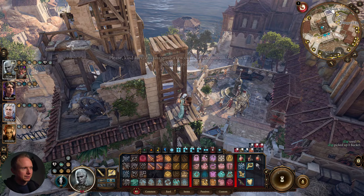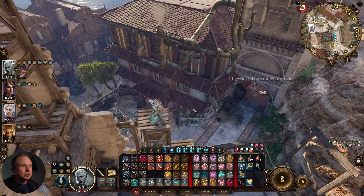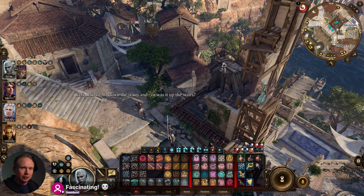Free bucket — nice! This ladder might have been useful for getting up to Philgore's Fireworks roof. Maybe that's what it was for.